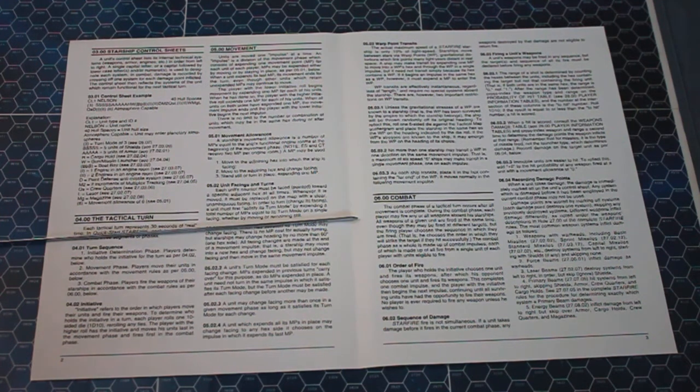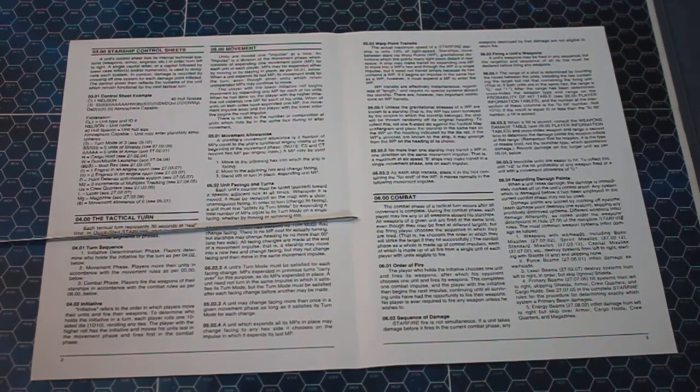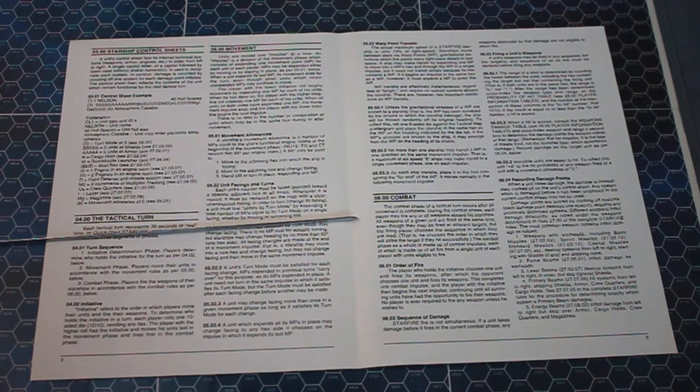When a unit takes damage, it is immediately marked off on the unit's control sheet from left to right. Different weapons inflict damage differently. Weapons with warheads — ballistic missiles, sprint missiles, standard missiles, capital missiles — destroy systems from left to right starting with shields, skipping none. Force beams inflict damage as warheads. Laser beams destroy systems left to right but skip/ignore shields. Primary beams hit systems left to right, skipping shields, armor, crew quarters, and cargo holds. Energy beams inflict damage left to right but skip armor, cargo holds, crew quarters, and magazines.